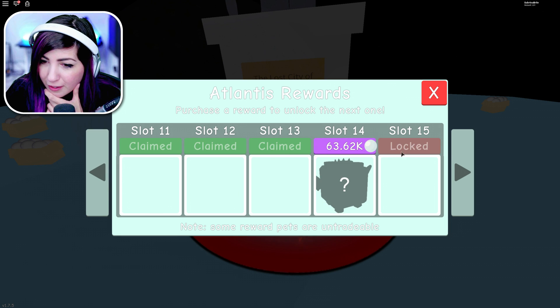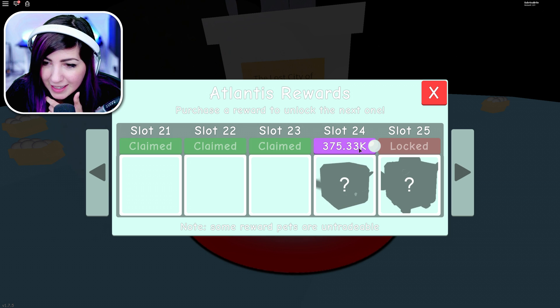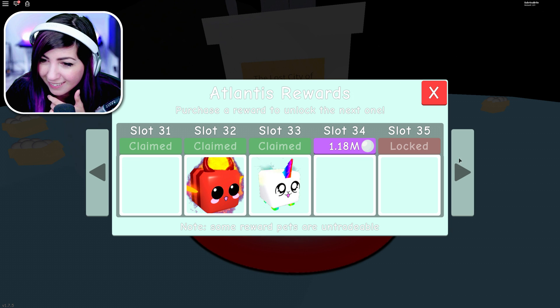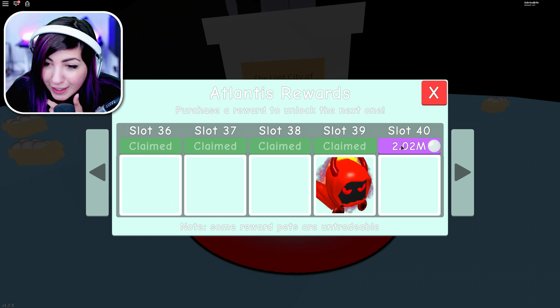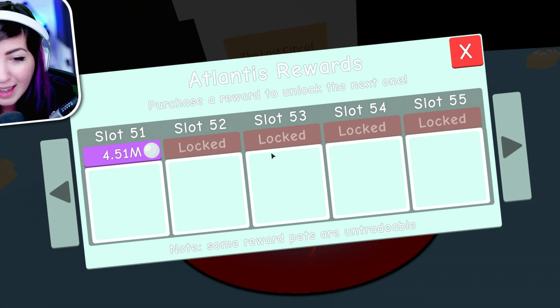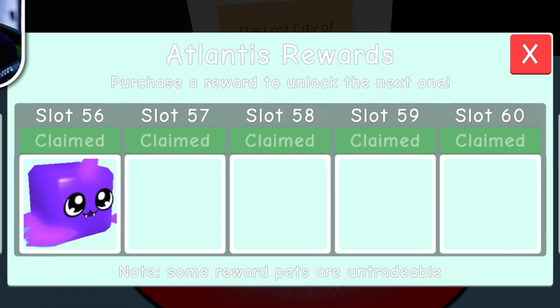I don't even know what that was — I just claimed another pet. I'm getting pets I don't recognize. Some of these I do. It's getting expensive, but we're so rich, we're never gonna run out. We're getting so many pets — I'm flying through this. Slot 41 already! This is literally the most satisfying reward collection I've ever had while playing Bubblegum Simulator.